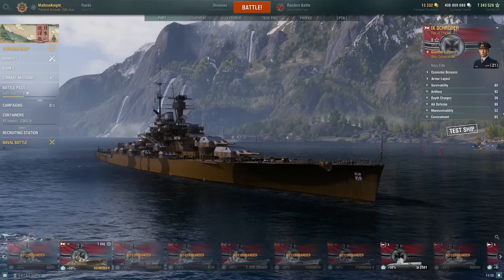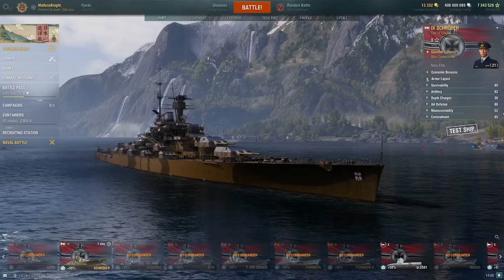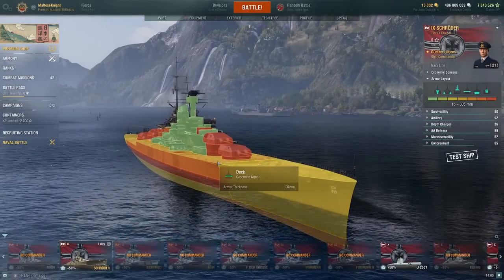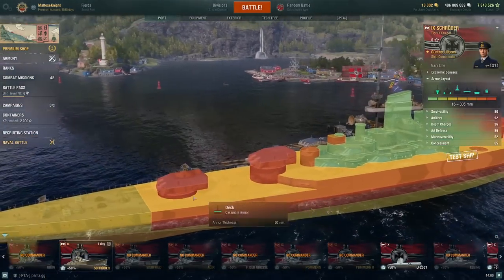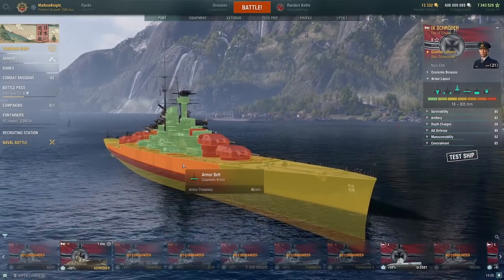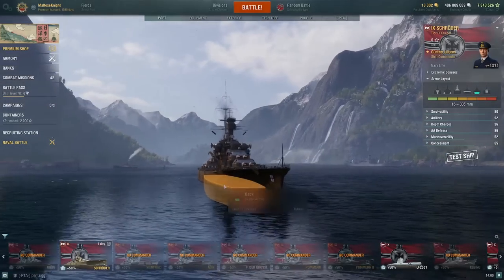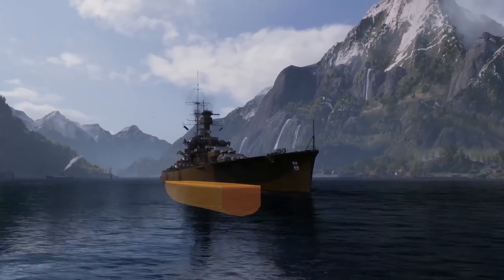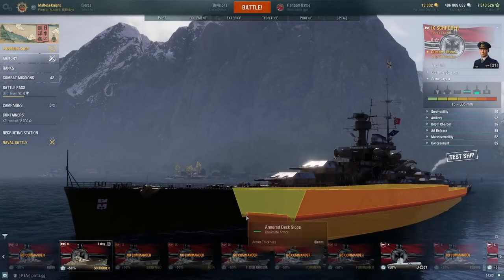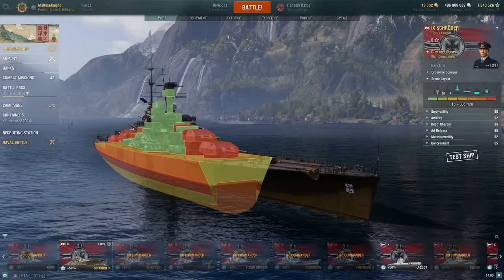So this is the Admiral Schroeder. Let's talk about the ship and start with the armor layout as per usual. We have 27mm nose armor, 30mm deck armor, and 27mm aft. We also have a 90mm side plate. Taking off the armor, we can see the citadel is pretty much on the water — slightly above — and we also have a turtleback of 80mm.